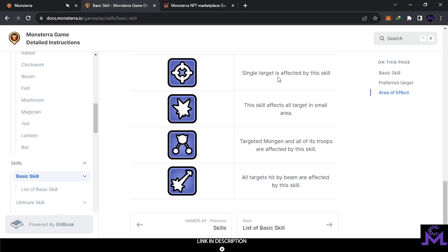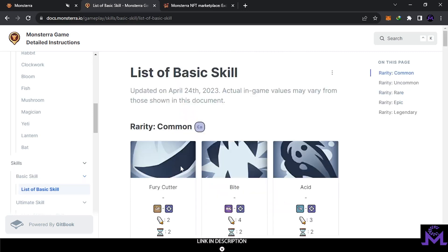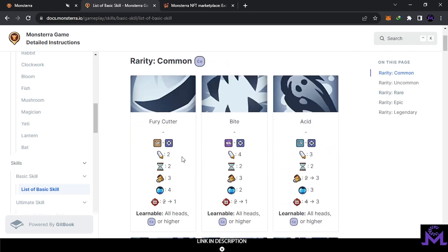There are also targeting types — this one selects troops, this one is land-based, and this one targets anyone at random. They also have area-of-effect behaviors when they throw the bomb — for example, single target, small area, or targeting the Mongen and all of its troops at once, which is much stronger. This one has a beam. These are basic skills and as you can see there is a lot of detail.